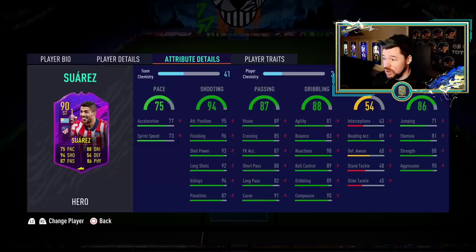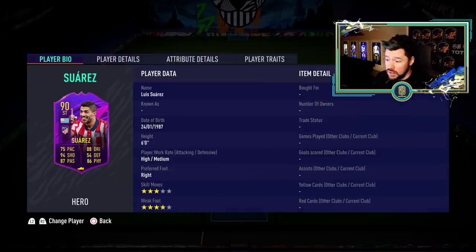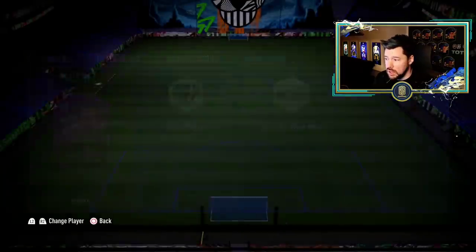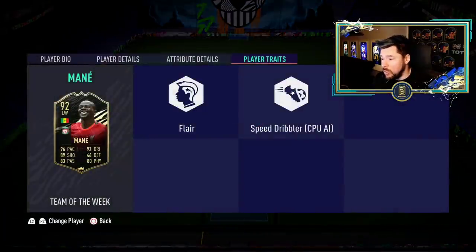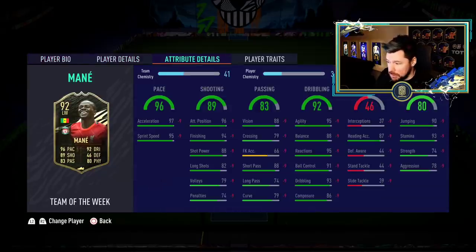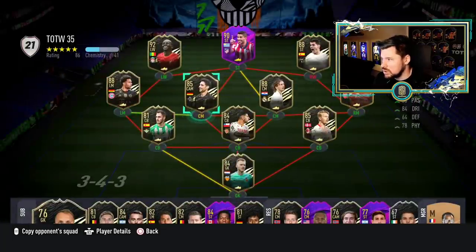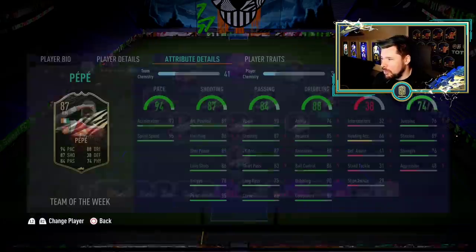They gave a Hero Suarez, which is quite nice, though largely pointless — he already has an objective card as good as this, and a Team of the Season card. Three-star four-star, nice card, nice physicals, nice dribbling, reasonable passing, good shooting, just not the greatest pace. There's an informed Mané — he already has a better card in the game but would be worth a whole bunch to pack. There's an informed Schur Abri, Stindl, Luca Modric as an 88, and an informed Pepe.